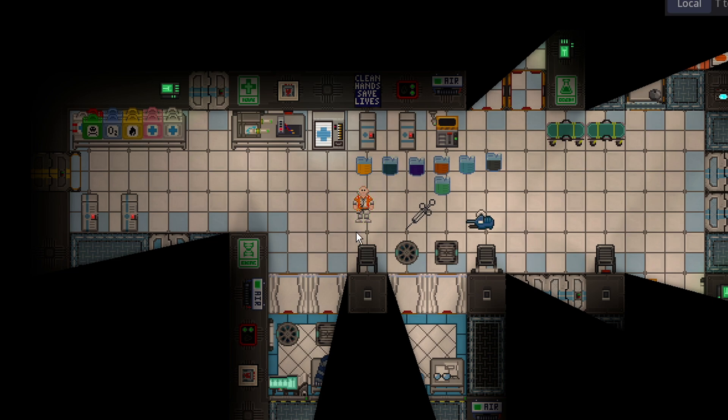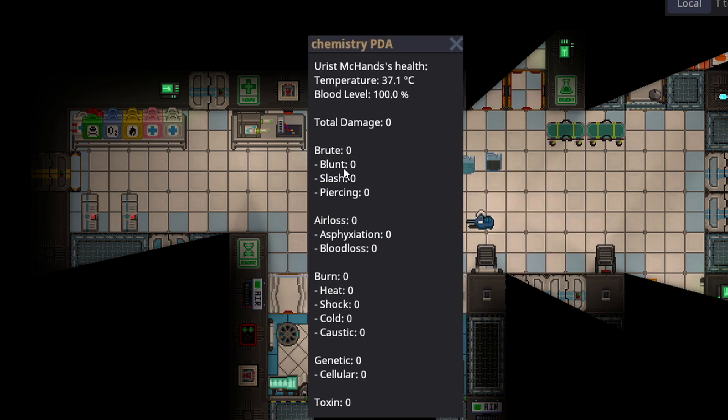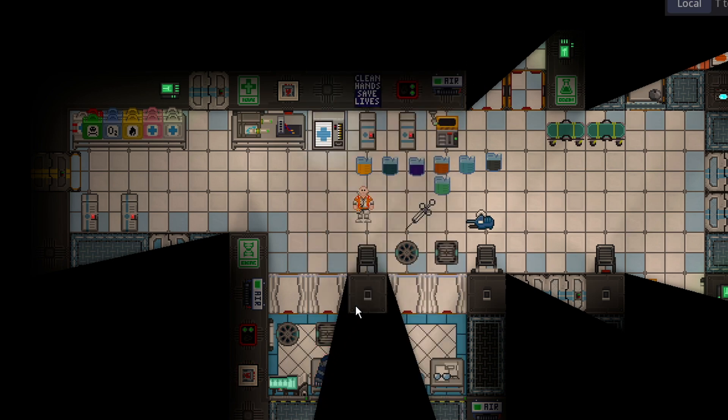We're just going to start in a loose formation — there's no particular order here. Vicaridine is the bread-and-butter chemical of healing brute damage. Brute damage is blunt, slash, and piercing — those are the most common forms of damage in the game. Space damage does blunt damage, fists do blunt or pierce or slash.